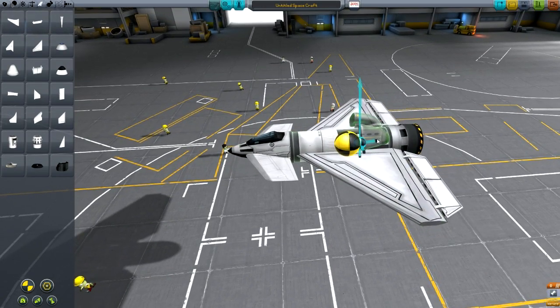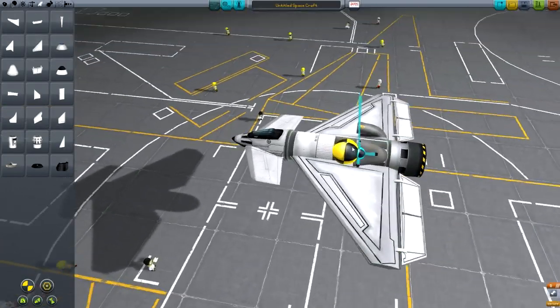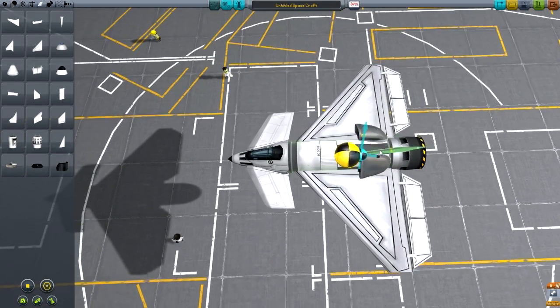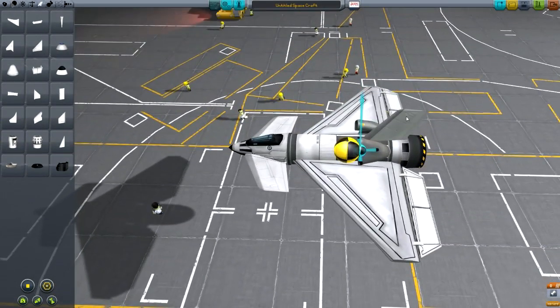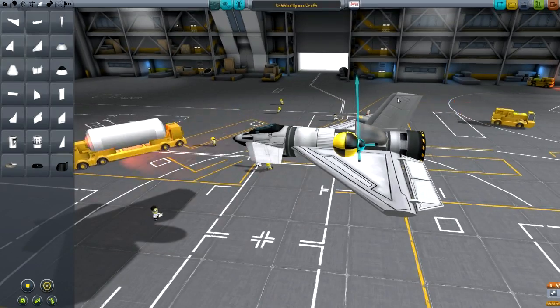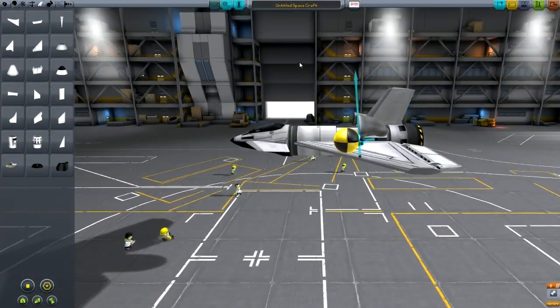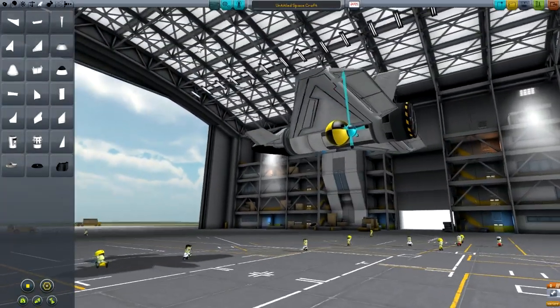We're going to put two radial intakes because we don't have space for any other types. I'm also going to add another winglet just to act as a rudder. You want to put it as far back as you can, because the further back it is, the more leverage it has relative to the center of mass, which means it can control your ship more effectively.